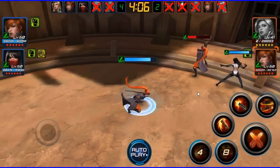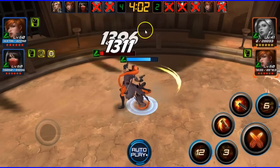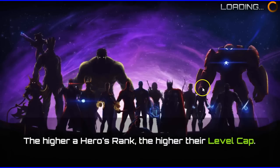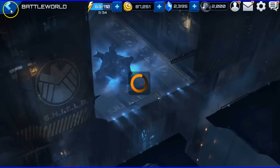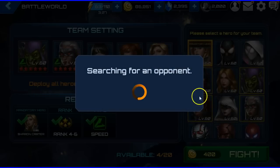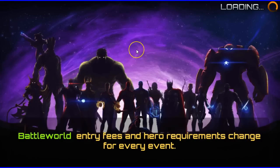Silk moves around so much — it's hard to hit her, which is why she's good. You want heroes that move around a lot to win Battle World. For those who haven't made it this high on the charts: I'm still not in the top 100 but it's getting very hard at this rank, so you definitely need those characters that move around a lot.